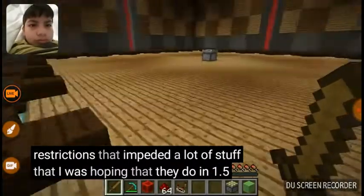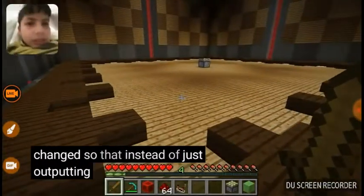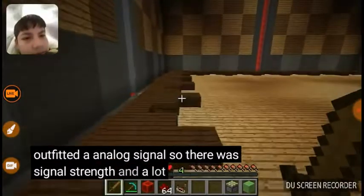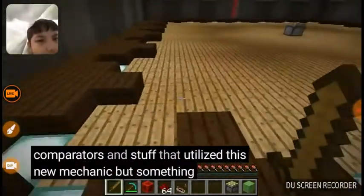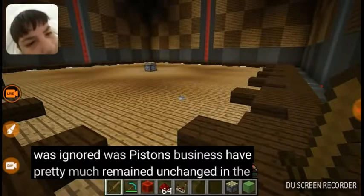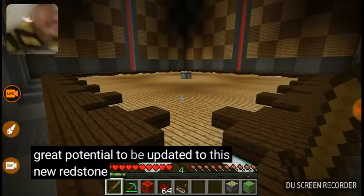In 1.5 — not beta, but 1.5 — redstone was updated. Redstone was changed so that instead of just outputting an on or off signal, it outputted an analogue signal with signal strength. A lot of mechanisms benefited from this; for example, we had comparators and stuff that utilised this new mechanic. But something that was again ignored was pistons. Pistons have pretty much remained unchanged in the four years they've existed, and they've had this great potential to be updated to this new redstone world.